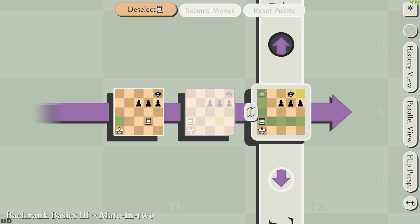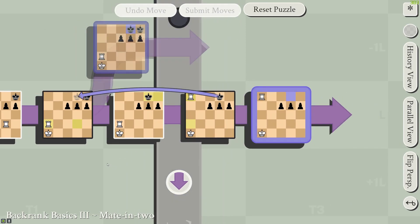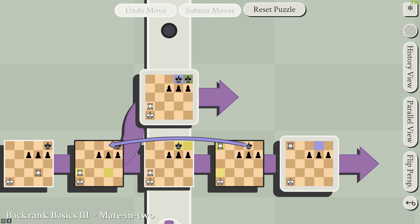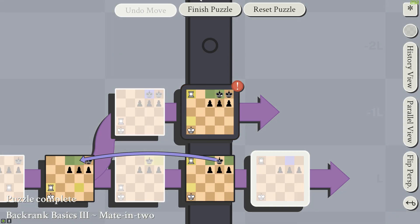For Back Rank Basics 3, in this position the king does have a way to escape. But in doing so, he creates a situation where he has two kings vulnerable at once, and this is a big problem because you can only save one of them per turn.